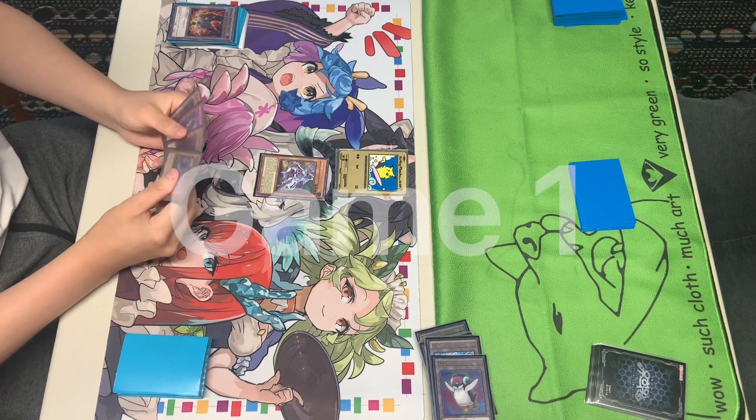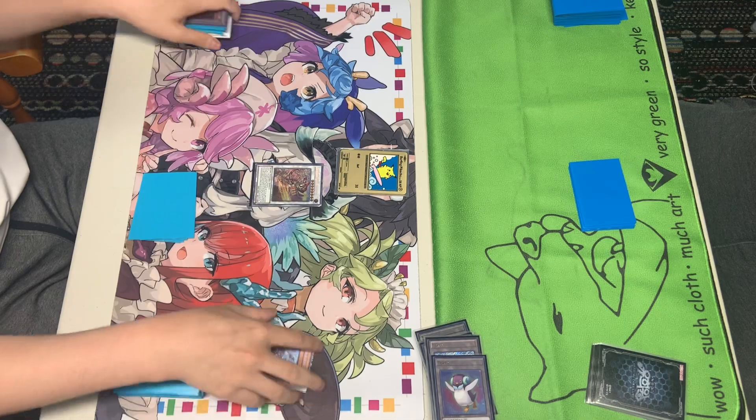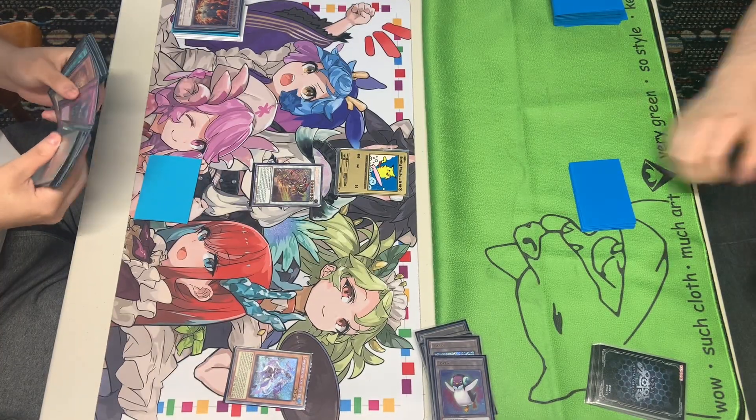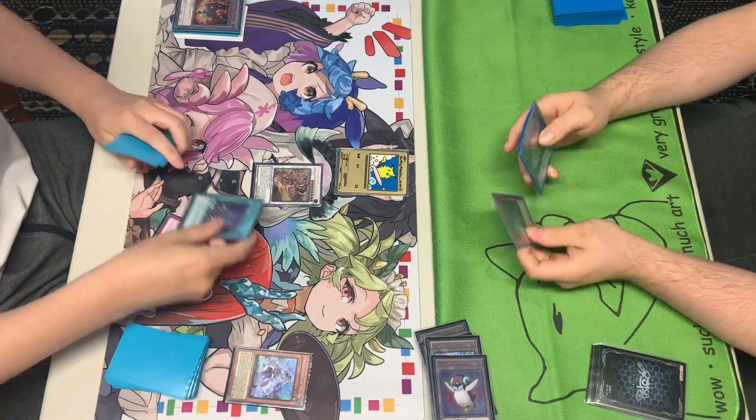So we're going to see Sword Soul here normal summon the Mo Yi, activating the effect, revealing the Taya, summoning the token, going into the Long Yon. Going into the Qi Shao, Chainlink 1, Chainlink 2 — search as well as the draw, getting the Blackout to hand.